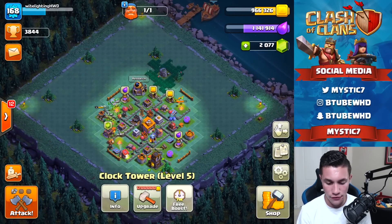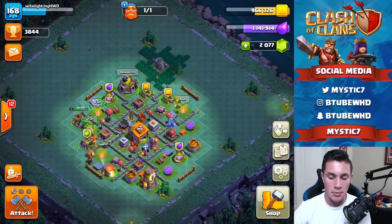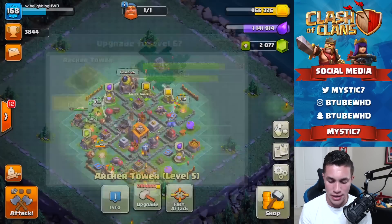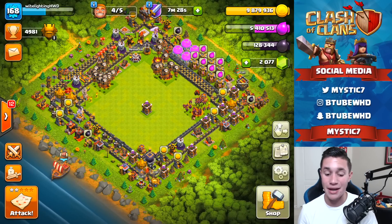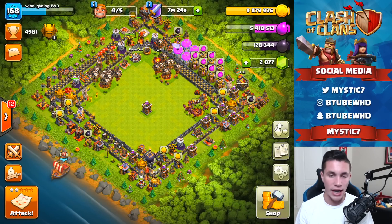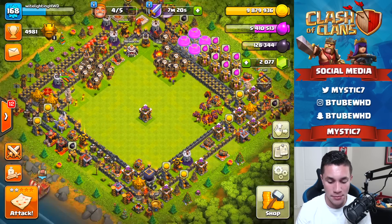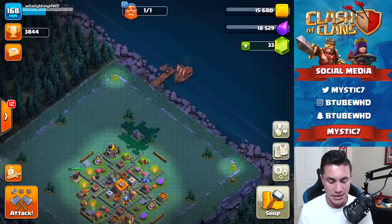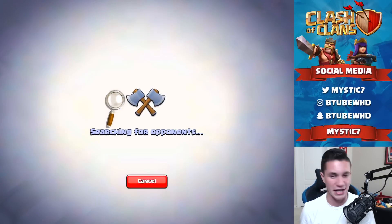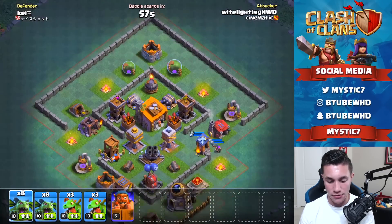I should have boosted the clock tower way longer ago - we're gonna boost the clock tower, get all our stuff back up. I think maybe one or two more attacks and then we can do it. In this space I do have 9.8 million - I always have to say this: this space is farmed, so all the loot is legit just from attacking. On this space we gem a little bit, that's for sure.